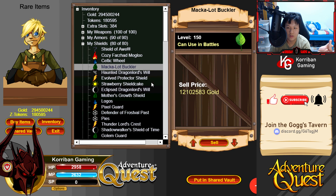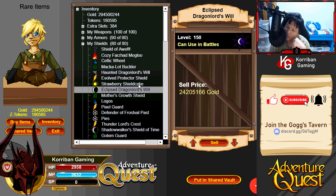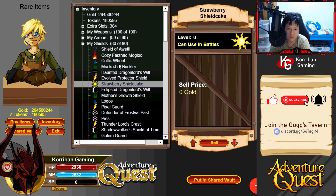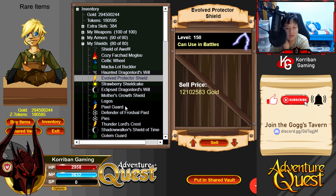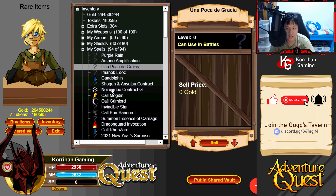Shields - I swapped out to Maka Lot Buckler because I'm running a charisma build and I don't want to use too much SP. Maka Lot Buckler is better because it doesn't consume my SP like Golem Guard does. Haunted Dragon Lord's Will and Eclipse Dragon Lord's Will - these two are probably the best shields in the game for reducing damage. I also swapped Pixel Guard for Evolve Protector Shield because this one gives me more blocking.